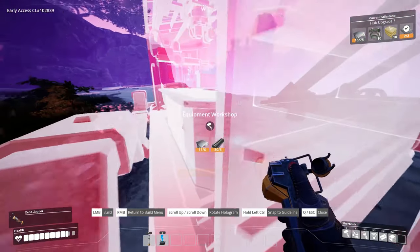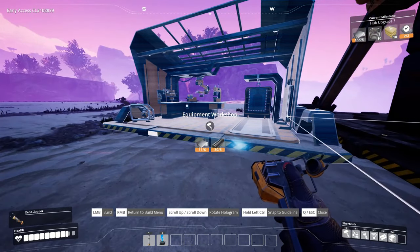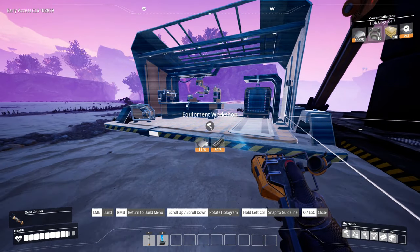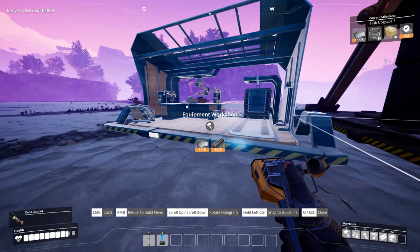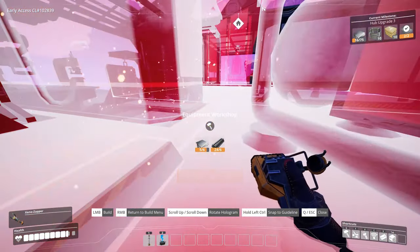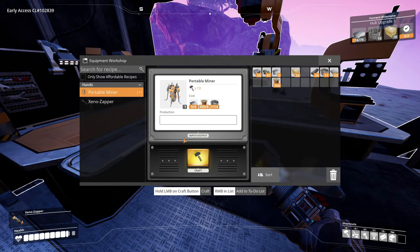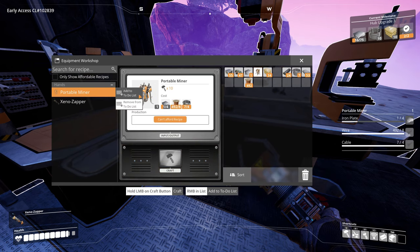We're gonna try to put it down here. Close as close as we can to our hub. I think this will do. Let's make miners - see what we need. I want a few miners actually, we got three nodes over there. I want five so I need at least five.